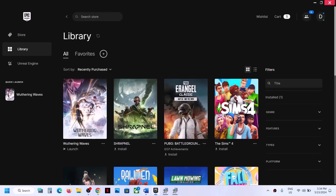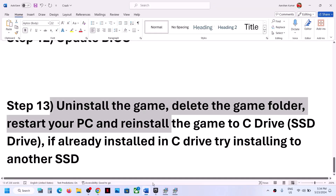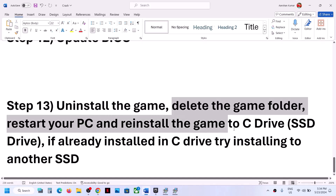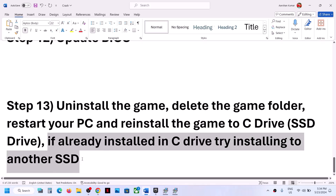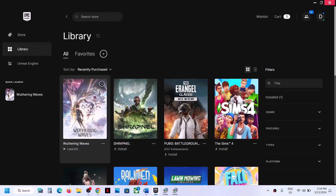The last step is to uninstall and reinstall the game. If nothing is working, uninstall the game, go to the game installation folder, delete the game folder, restart the computer, and reinstall the game to the C drive. If the game is already installed on the C drive, try installing it to another SSD and check. One of the steps shown in this video should help you get the game running on your Windows computer. Thank you so much for your time — please like this video and subscribe to my channel.